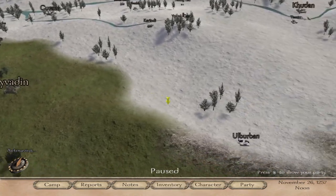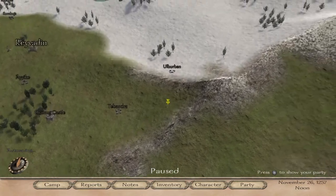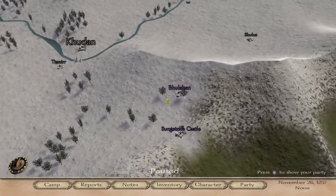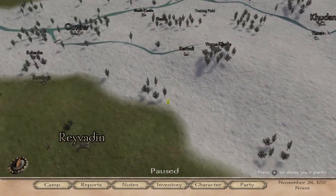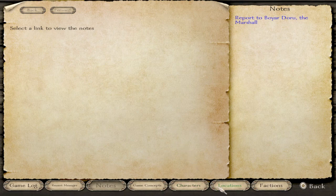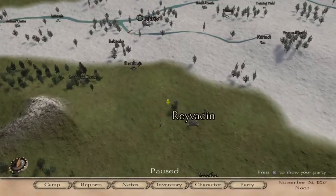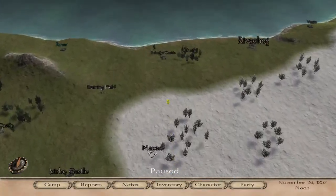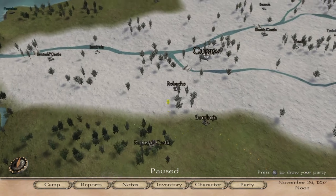Okay, Buluga is way to the east, I think. Castle Buluga belongs to the King of Vegas. Let's make a beeline towards Buluga.